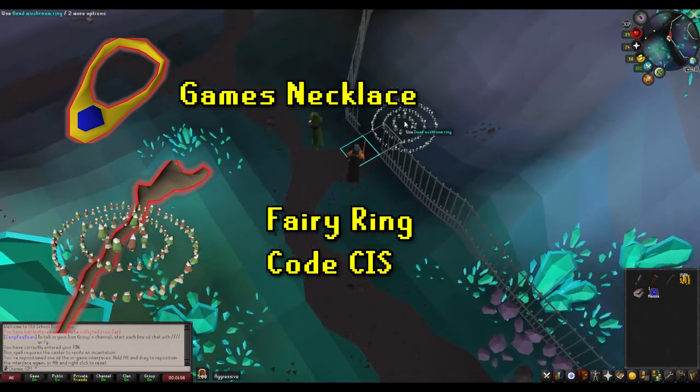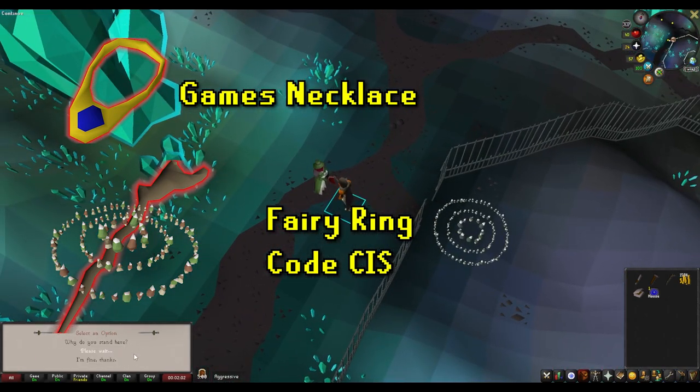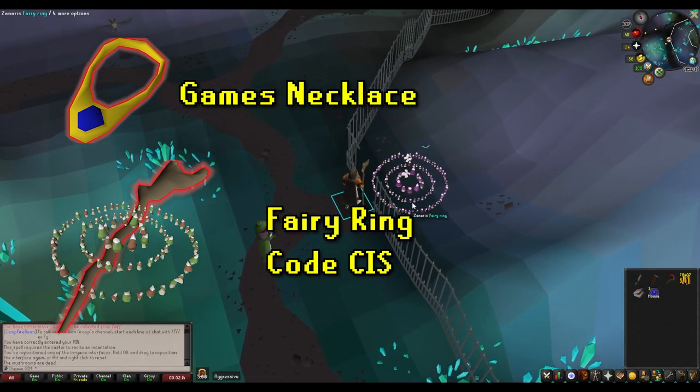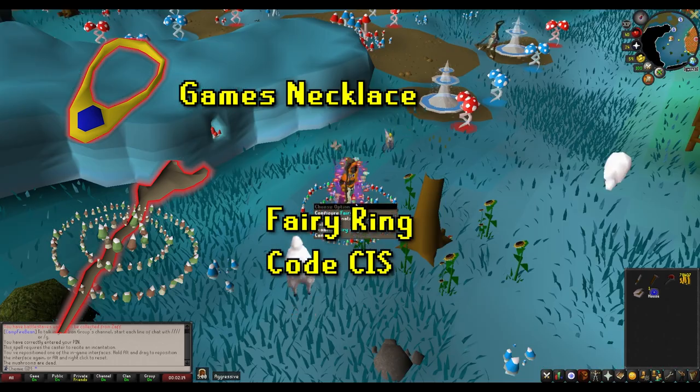The closest fairy ring is code CIS, taking you just north of Arceuus. Unfortunately, this fairy ring can only be used once you pay Trossa 80,000 GP to unlock. It's a good option if you want to drop the GP and don't want to constantly have games necklaces handy, but games necklaces are so simple and easy to make and have such a low crafting requirement, I would still just go with those.